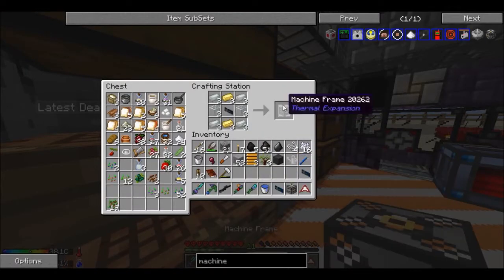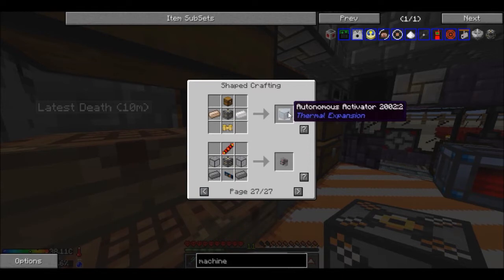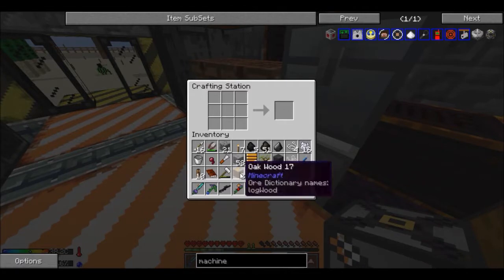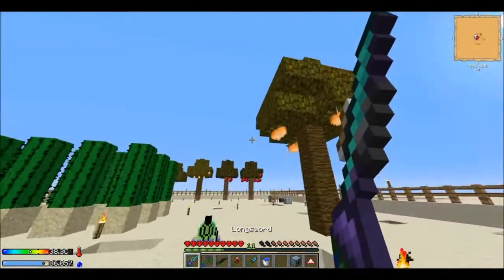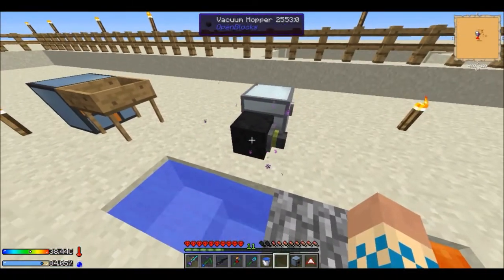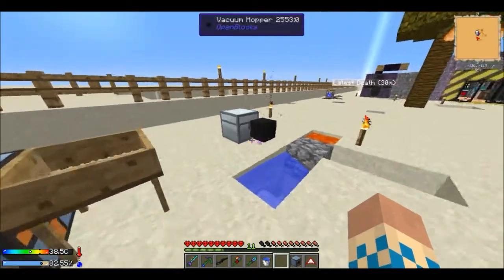The next thing in our little list is the printed circuit board. I went ahead and made a couple of transistors and capacitors, so we now have printed circuit boards. We can put them in here, get some PCBs, and make some machine frames — boom, we have four machine frames so we can make four different machines. I definitely want to make a second autonomous activator. Two tin, a pneumatic servo, and a chest — and there we go, we have a second autonomous activator.